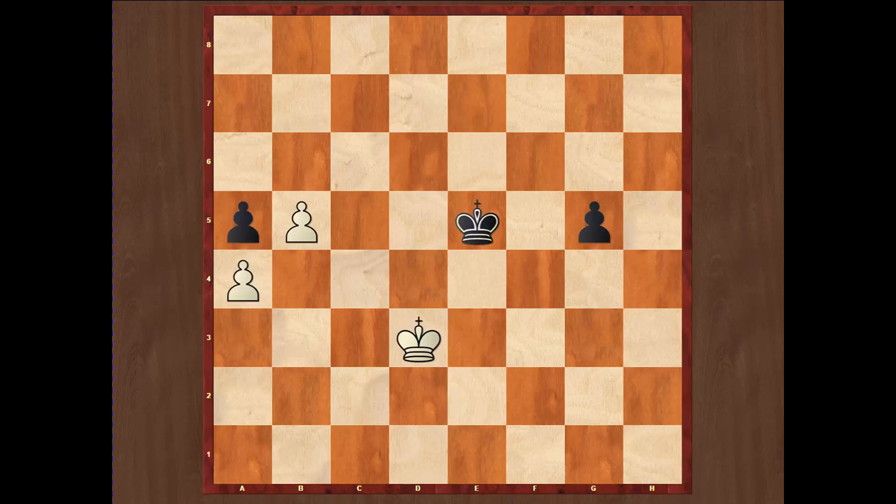In the previous example we learned that the side who has an outside passed pawn has a big advantage. In this position here black has an outside passed pawn, and according to what we learned that should be a win for black. But here there is a problem: white has a protected passed pawn, and we are going to see that a protected passed pawn is stronger than an outside passed pawn.